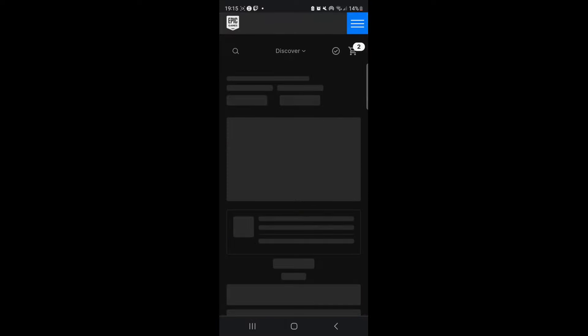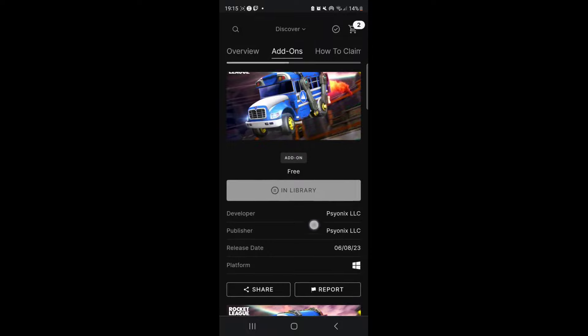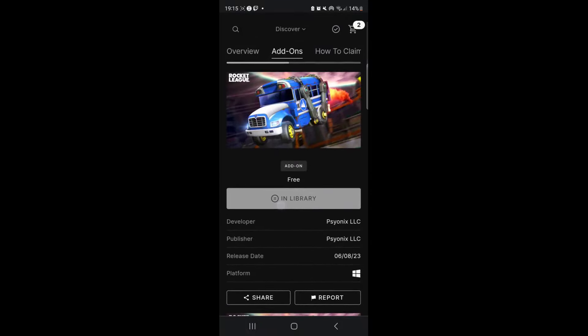You will also see the Battle Bus on this page as well, and it will give you the option around here somewhere to click Get. Now, if you've signed in with the account you play Rocket League on — whether that be Xbox, PS4, or Switch — it has to be the same email. The Battle Bus will then get put into your Rocket League account.